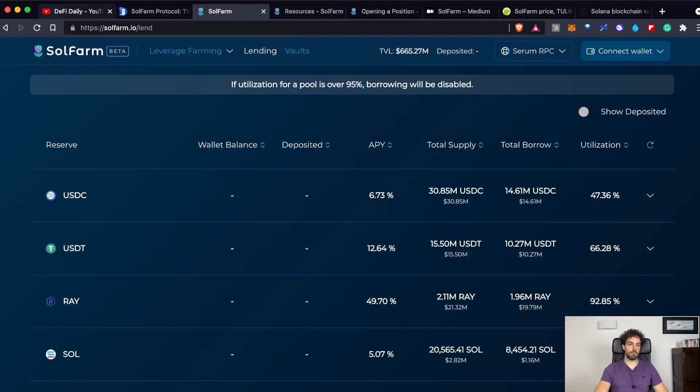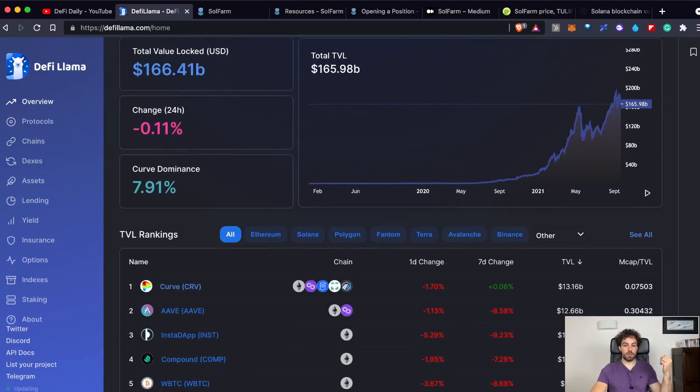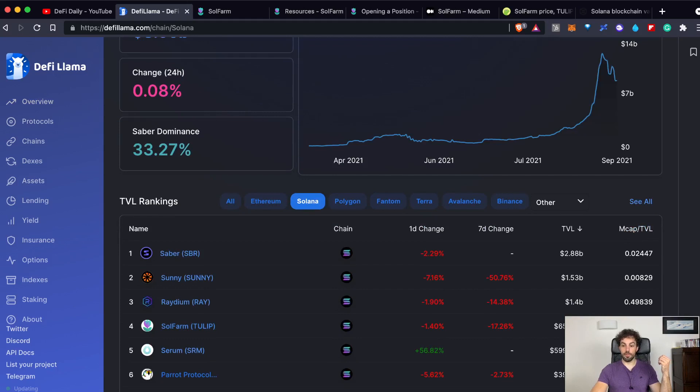We are ready to jump into the topic and let's start with the platform of SolFarm. As you can see in the upper bar we have three different features: the vaults, the lending feature and the leverage farming. Before we start, I'd like to say a couple of words on the total value locked on the platform. Right now it is around 650 million. Comparing it with the main platforms on the Solana ecosystem, the SolFarm platform is in fourth place according to DeFi Llama, just behind Sabre, Sunny and Radium.